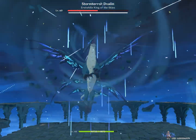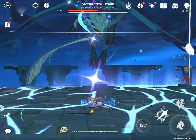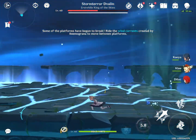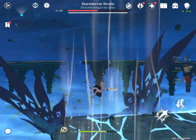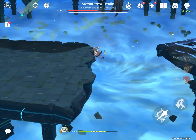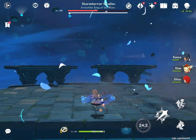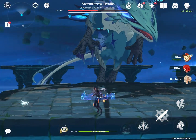If you didn't know, when you're fighting Stormterror I have a really good tip: bring a bow. Because if you don't bring a bow it's going to be harder, and that's why I'm taking it a bit slow. If you're doing speed running I would definitely recommend bringing a bow so you can easily hit him.